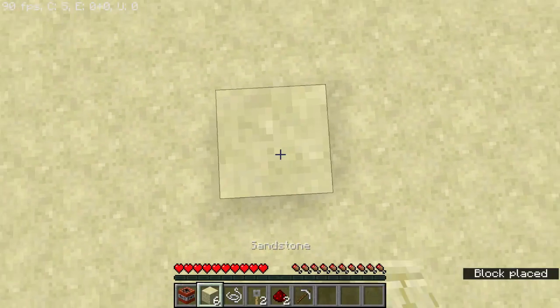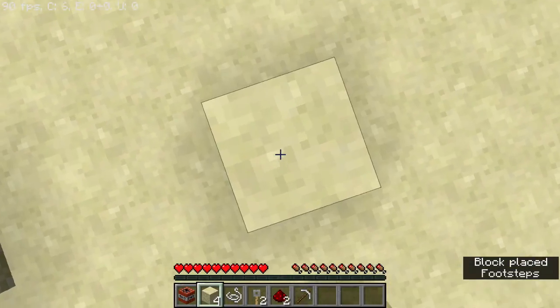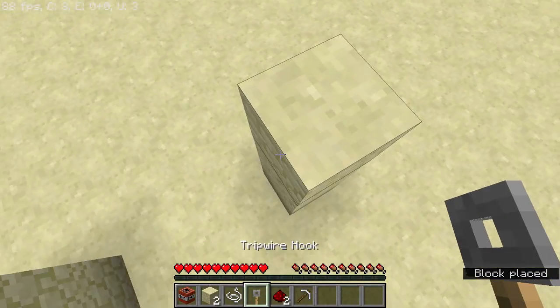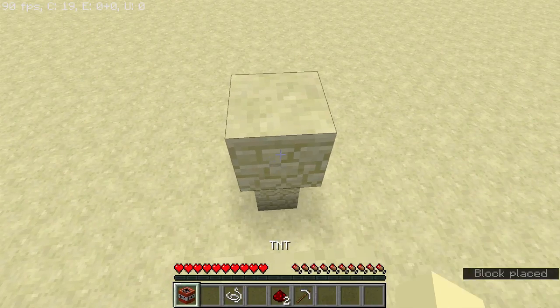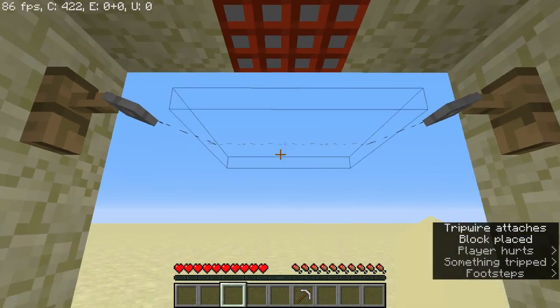So you want to put three blocks up like that, and then a three block gap, and then three more blocks up. And then you want to put your tripwire hooks, and then your sandstone, your TNT right here, your redstone, and then you're going to put your string.